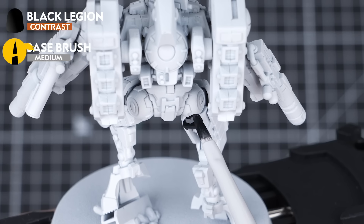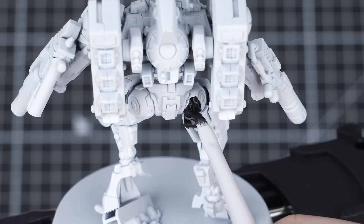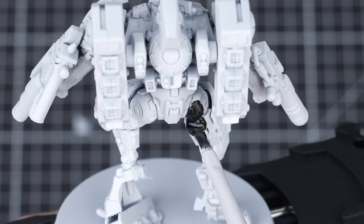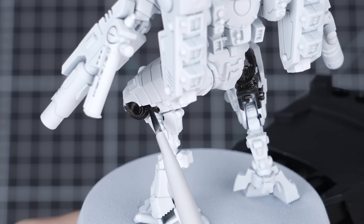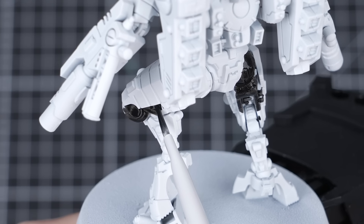First up is Black Legion, straight from the pot. I'm using this to pick out any areas on the model that I want to be black — it's mainly just the under-armour, but if you're stuck on where to place black, remember to check out the box art for inspiration. There are no wrong answers, so add black to whichever parts you fancy. Black Legion flows really well, especially over white, so it's going to be a little faster than using something like Abaddon Black.